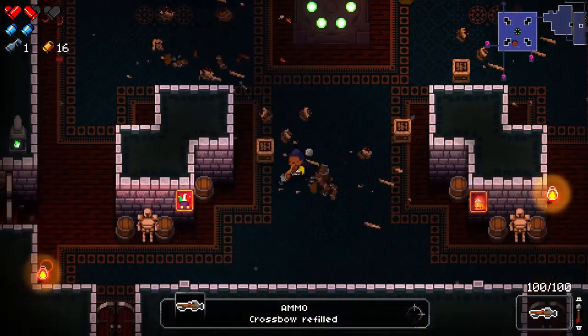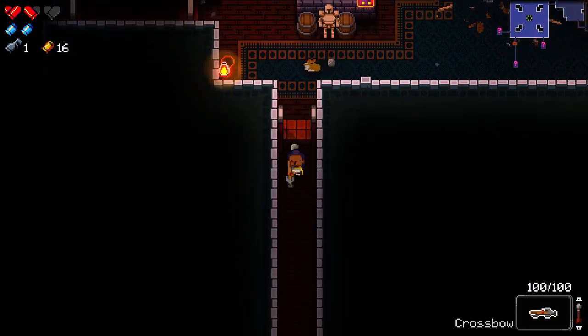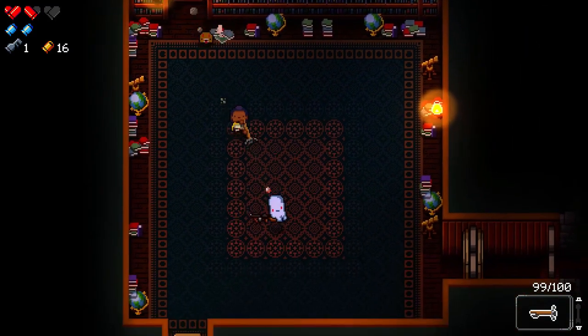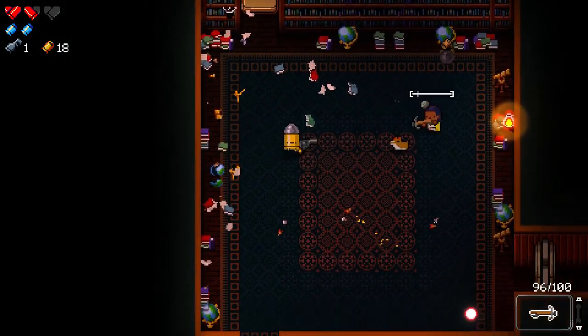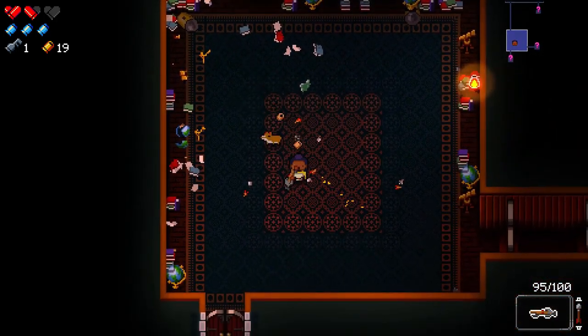The crossbow does have limited ammo as opposed to our regular sidearm, but it is kind of a one-hit kill for a lot of the enemies, especially the standard ones. These guys — one hit. There we go. Used a blank but it's pretty good.